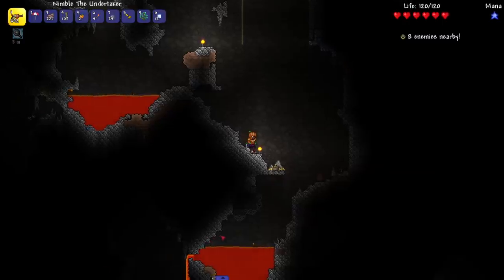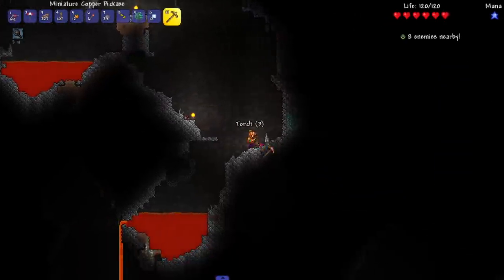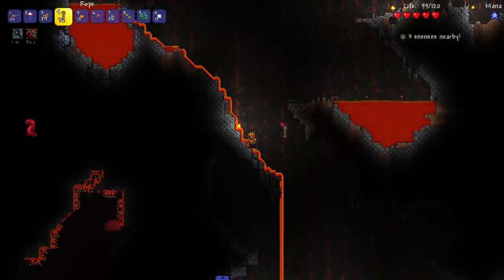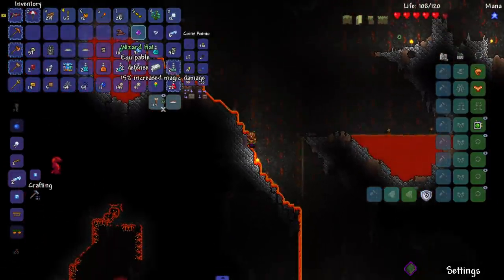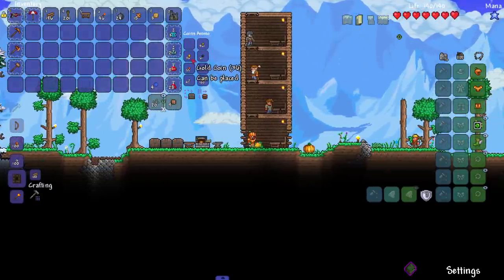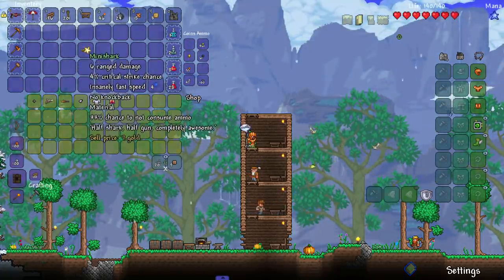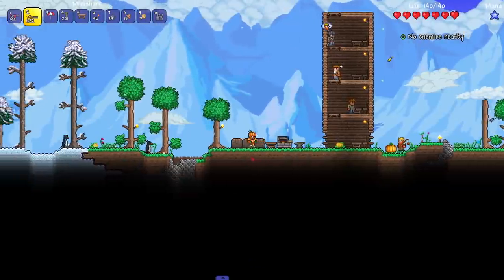I'm deep in the caves grinding and look at this - we found the mother lode, I hope. 11 gold, we're getting there! Timothy the skeleton spawned in - I'm gonna knock him into some lava. Hopefully the hat doesn't burn, that might be worth some good cash. Maybe he even signed his hat - only worth 20 silver, I'm a little upset by that. Your boy has 36 gold coins - we can barely make that purchase. There we go, we have upgraded our gun.